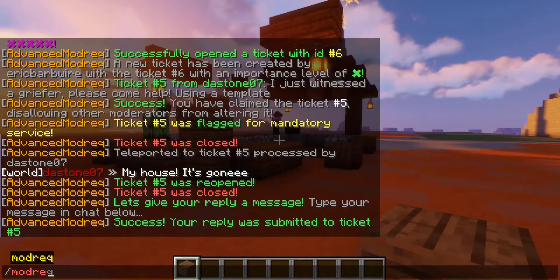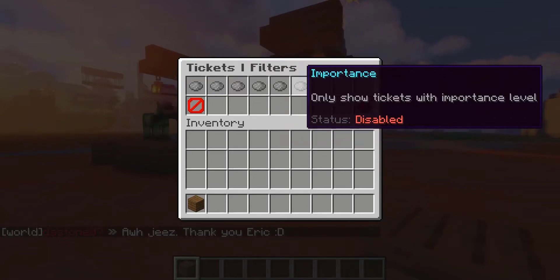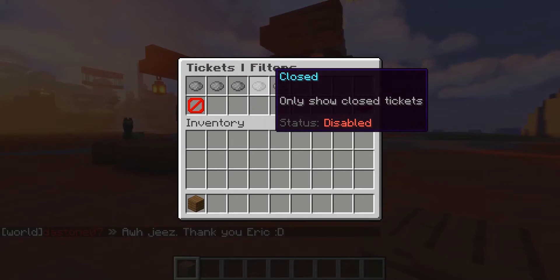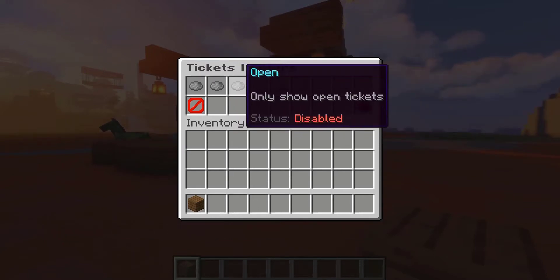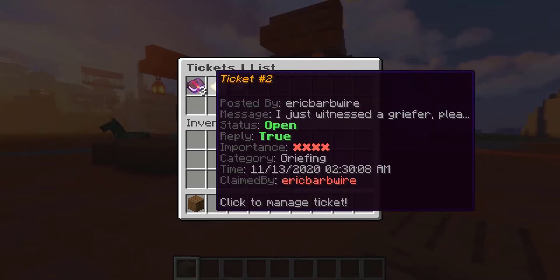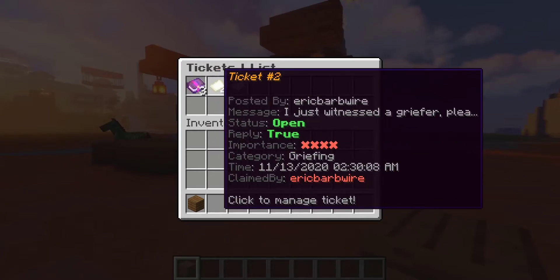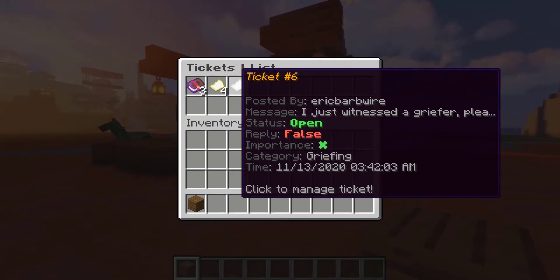Another thing you can do in the mod request list is set a filter. You can filter by flagged, claimed, open, closed, rating, and importance. You can also clear the filters at any time. So if you only wanted to view open tickets, as you guys can see, there's one posted by the stone, one made by me, and another one posted by me as well.